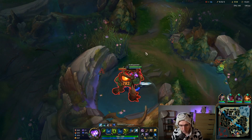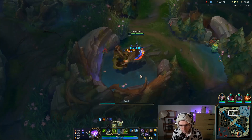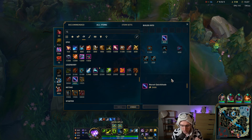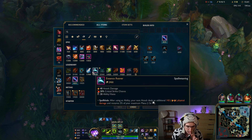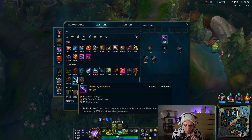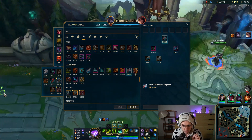I think we're going to roll the 30% armor penetration item into an Infinity Edge — we're just going to go insane. Let's grab the Navari and this item here, and grab the Cloak of Agility.